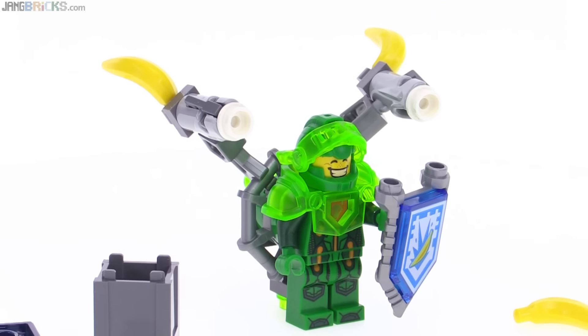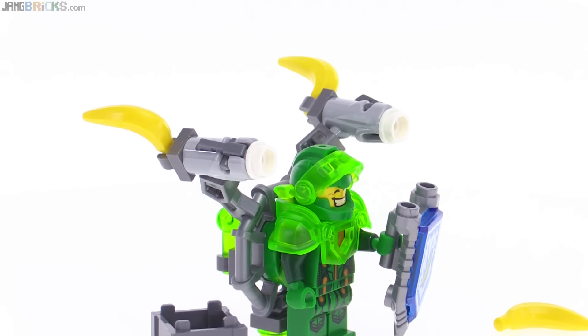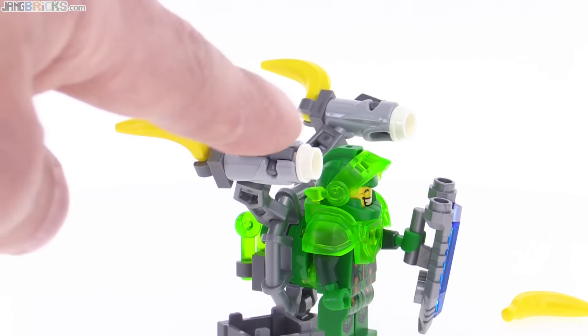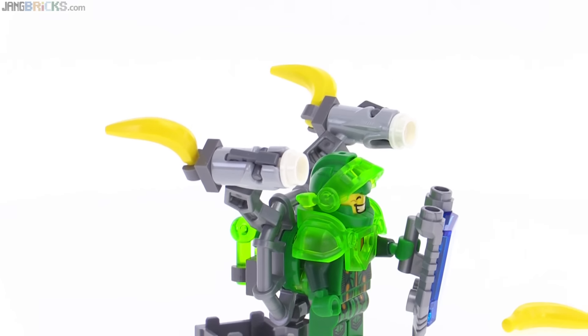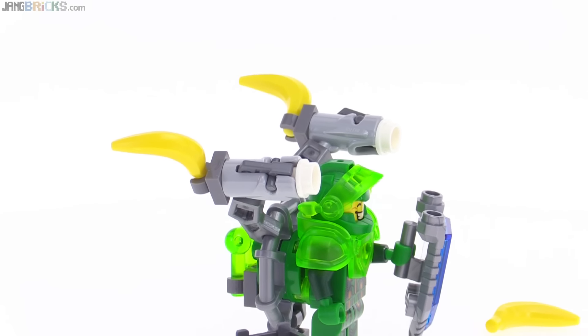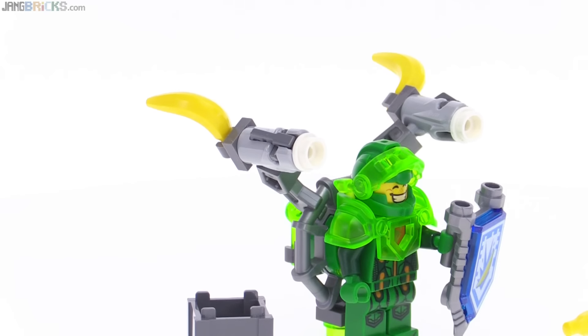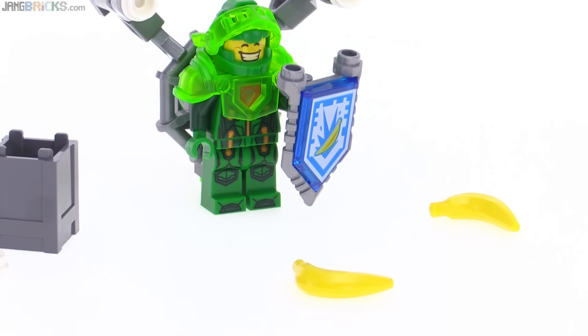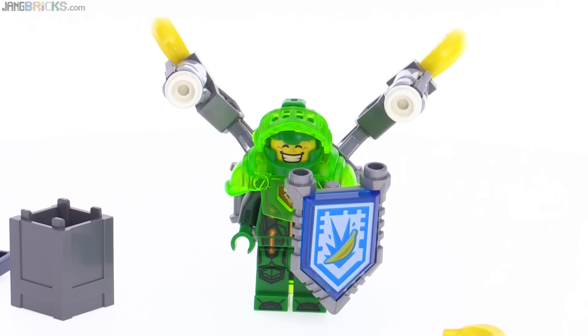It actually helps to recover some of your health — you get some health back in addition to doing damage. In the physical toy form, you put the whole backpack setup back on there, so you get two stud shooters. You change out the colors of the studs because they've got this little case that has some extra studs in white — those are supposed to represent banana meat that's being tossed out. You put a couple clips on the backs of those and attach some bananas there, and then you get a couple extra bananas that you can just throw around to represent the fruit carnage that ensues.